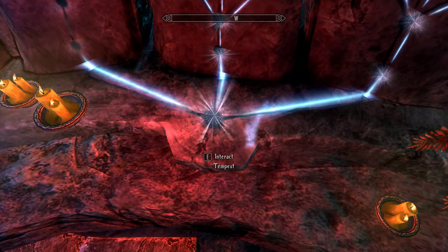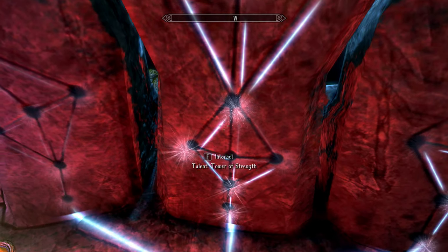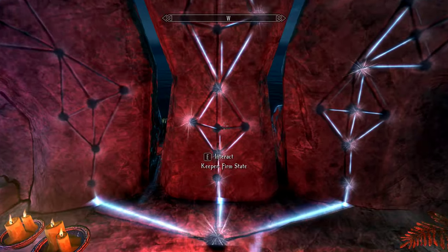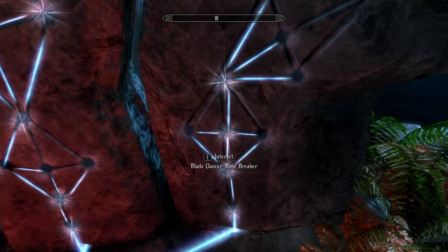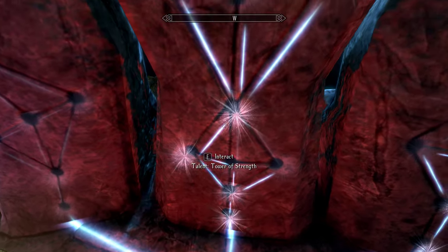Next we have the Tempest tree, which is for Warrior Disciplines — the more traditional melee style. I have a bunch of stuff unlocked in this, like blocking is more efficient. Arrow Wall means arrows you intercept with your shield won't do any damage. Tower of Strength gives damage reduction — I have this at tier 1, which is 75% damage reduction for 6 seconds. I can unlock more with more memory points. I'm only about level 30, so I'll update this as I get to higher levels. The middle tree is more for your defensive abilities.